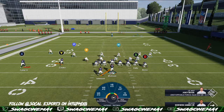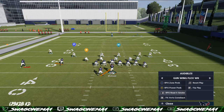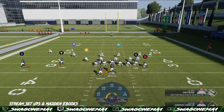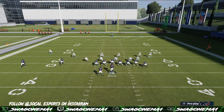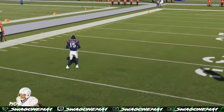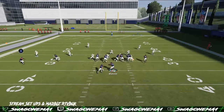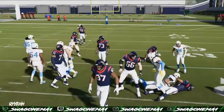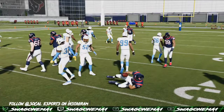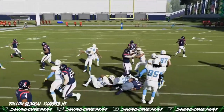Next thing we have is the RPO Smoke — like a read call on RPO. It's not a peak, this is a read — read option. When they have RPO Zone Peak or Power Peak, that's a pass that comes across the middle of the field. Read means you're reading it, then you can throw the screen after that. Make sure you keep that in mind when reading the RPOs. We're in the Houston Texans playbook. Let's read the backside end — he comes downhill. It's hard sometimes to make the right read, but you have to.